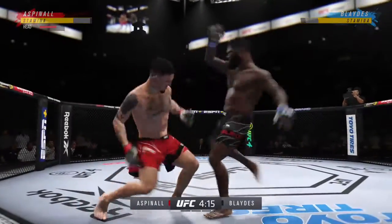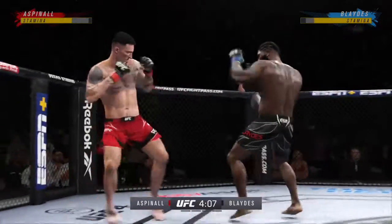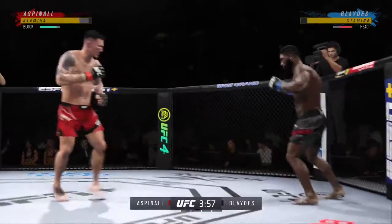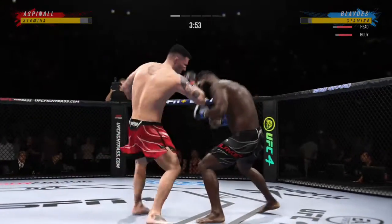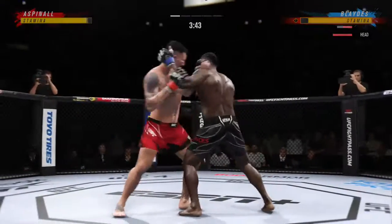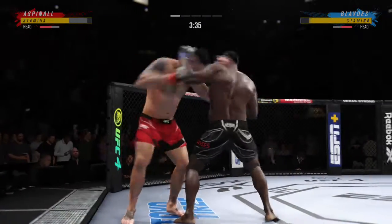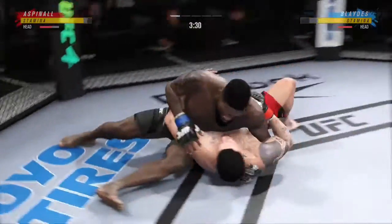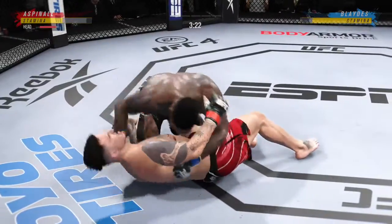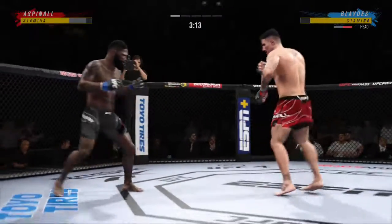Shot to the body now. Trying to establish that jab. Visibly limping here. Digging his entire weight into his punches to the body — both guys really throwing. Out of a judo throw and he ends up in side control. Lot of options for him here. He can either go ground and pound or he can chase the submission. They both stand up. Big punch lands over the top. How's he gonna follow this one?